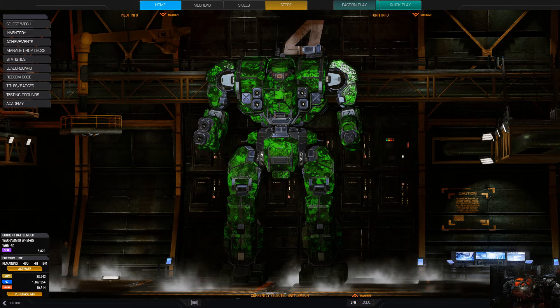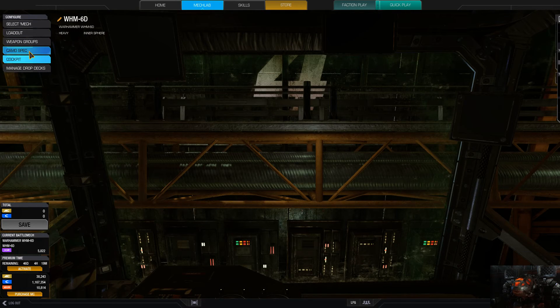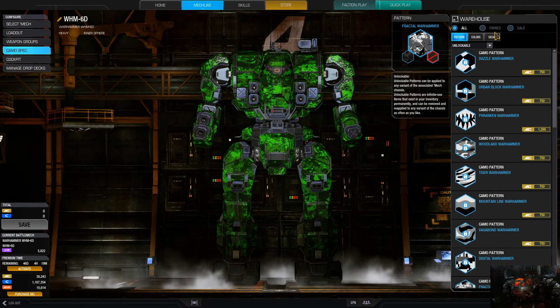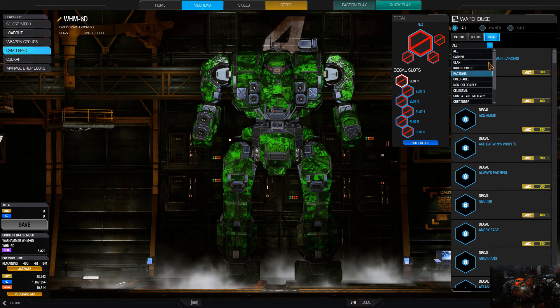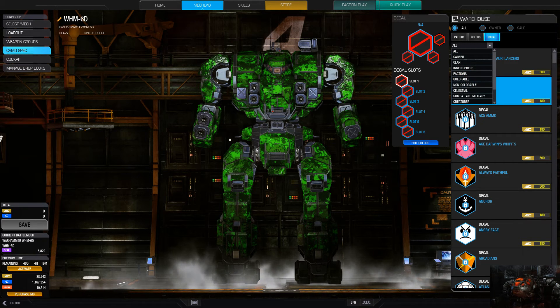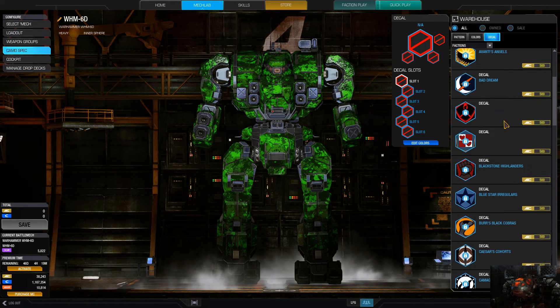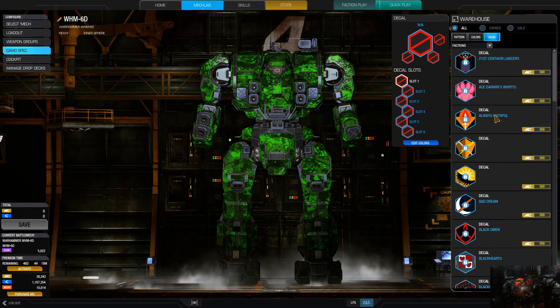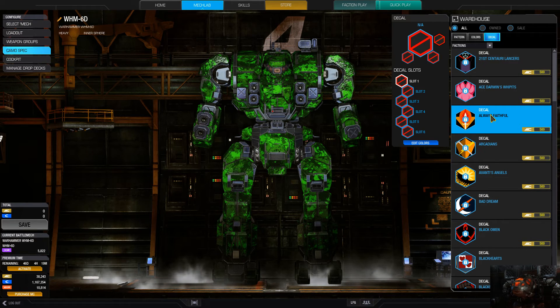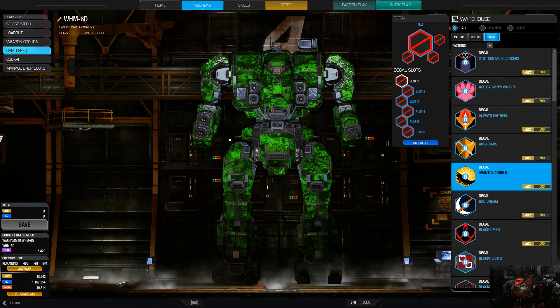They've also changed the decal settings in the mech lab. When you go to Camo Specs and then Decal, there are now additional category options. Faction One will only show faction-specific decals, so instead of seeing everything, you'll see actual faction-specific options. Then you'll have Celestial, Combat, Military, and similar categories.